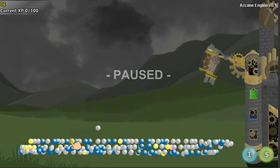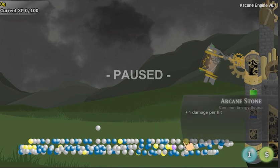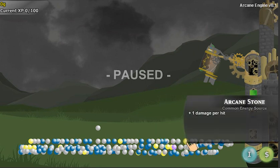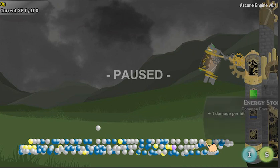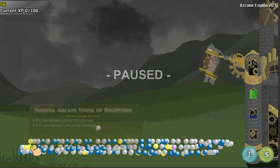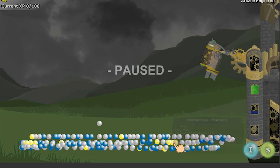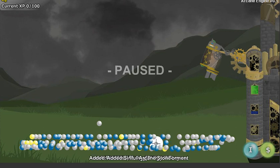Every single one of these items is going to be completely different. No two will ever be the same. The names sometimes might be similar — the base items are just like Arcane Stone, which is the equivalent of, in Diablo, a one-handed sword or whatever. The stats, once you get into higher levels, will be different every time. They all have prefixes, and the rarity is dependent on how many prefixes and suffixes they have. Depending on what you randomize, you will just get a different item every single time.